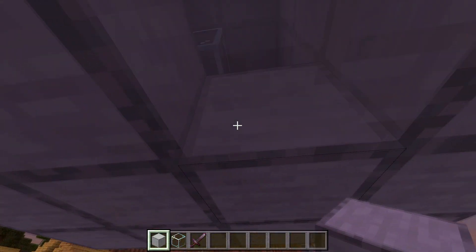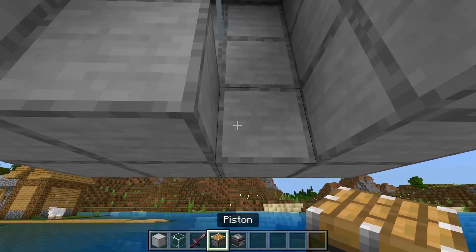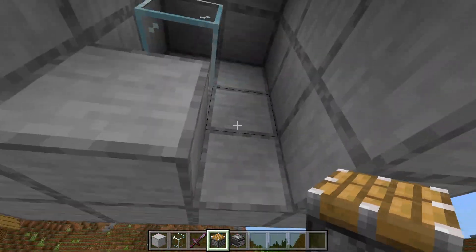Head under here and destroy the three blocks beside the block right here under the glass. After you've done that, you will need to build a trident killer right here.